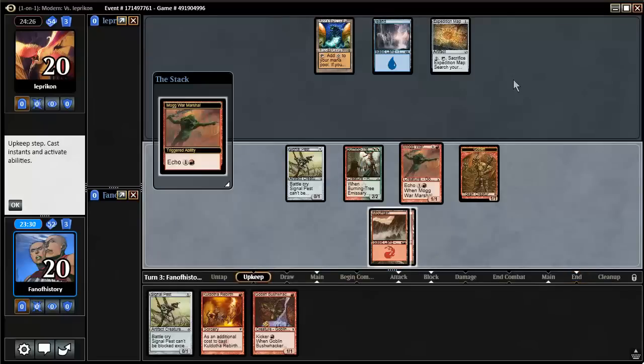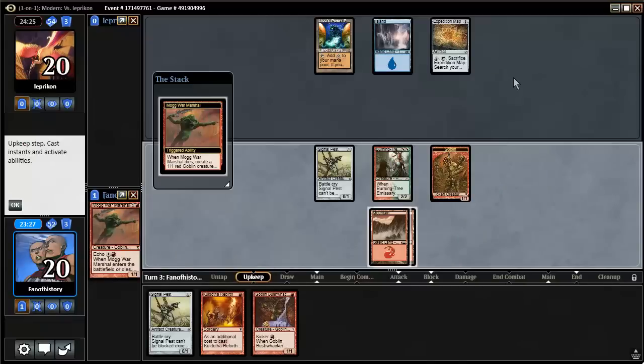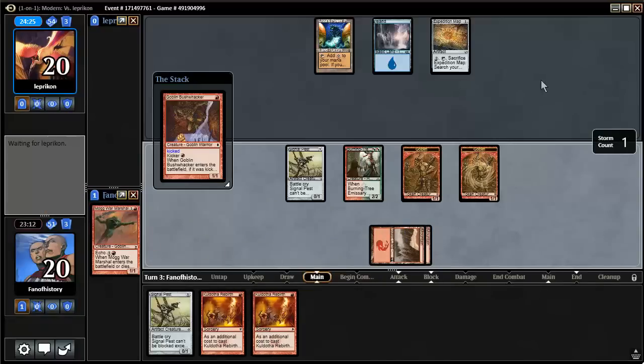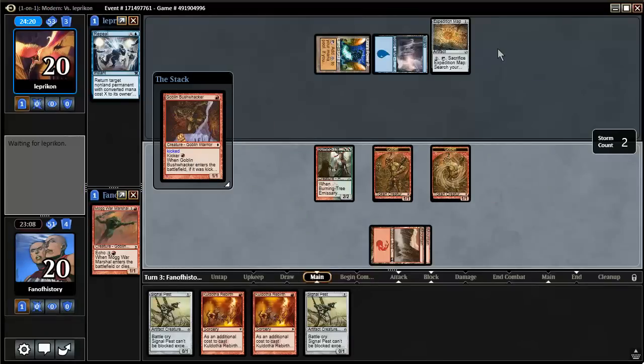Don't counter the war marshal — well, I'm not paying for that. I really want the rebirth here. Hitting four, he will battle cry — I think I should just do it here. No, a counterspell... oh, not a counterspell, just repeal that guy. Okay, so I still hit for nine.